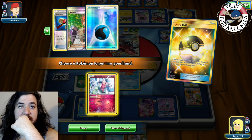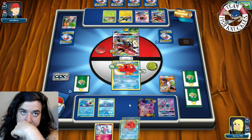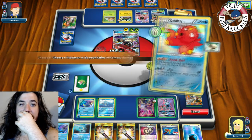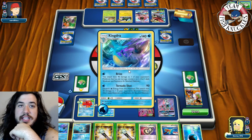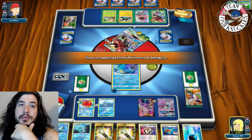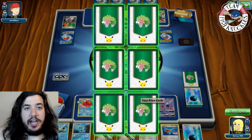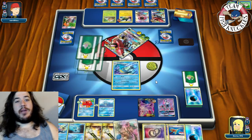On our turn we top-deck another Horsea — great. Rare Candy into Kingdra, put Water energy on Kingdra, Abyssal Hand for three. We're looking for an N and don't find one. Ultra Ball discarding Sycamore to grab a Mr. Mime to thin the deck. Play a Sycamore. We find another Kingdra and take our first knockout with Tornado Shot for 90 and 30 to the bench Vikabolt.